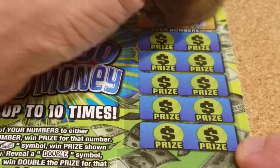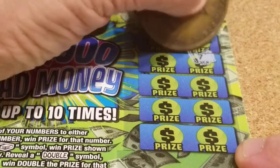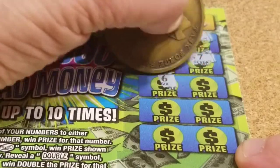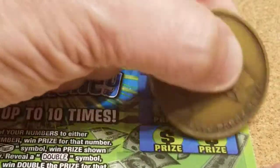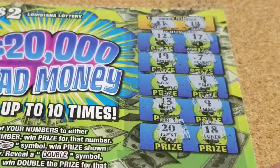Ticket number 95. Looking for bird legs or 14, and a 12. We get 10 and a 12 — that's one off. Then 7, 19, 6, 4, 13, 9, 18 — that's one off — and 20. Nothing there.